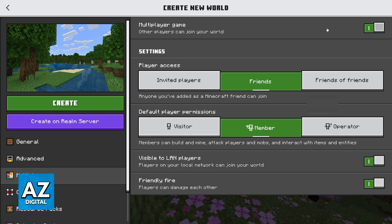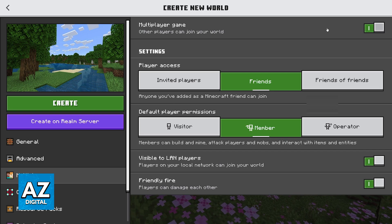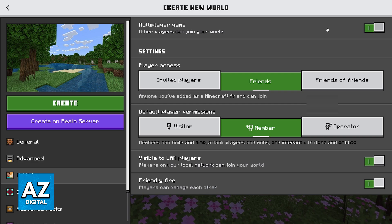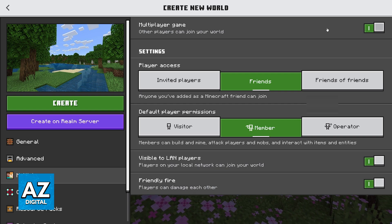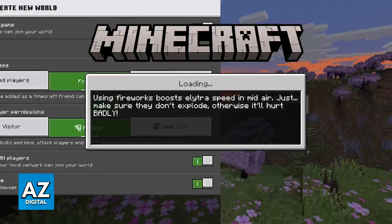Alternatively, you can also go over to your Nintendo Switch or Xbox console settings and make sure that cross-platform or cross-play is enabled. If it is disabled on your account and privacy settings, you will have to enable it before you are able to play together.